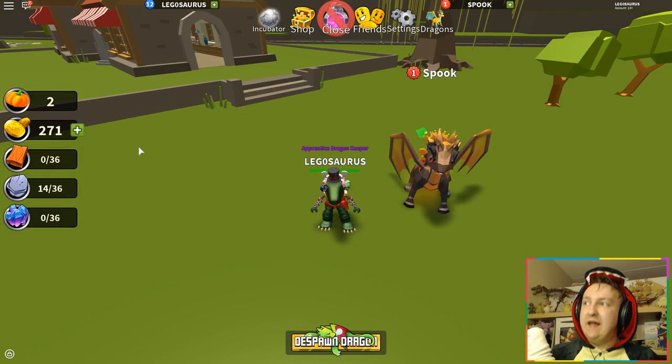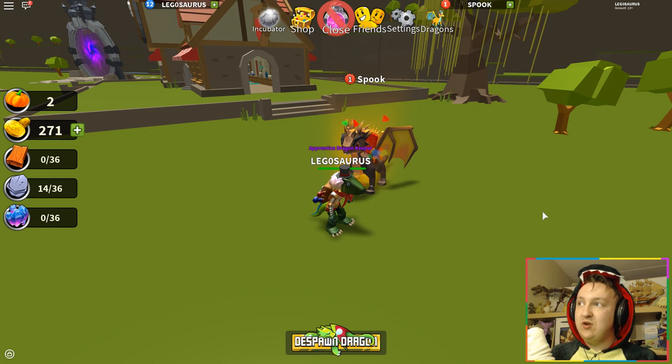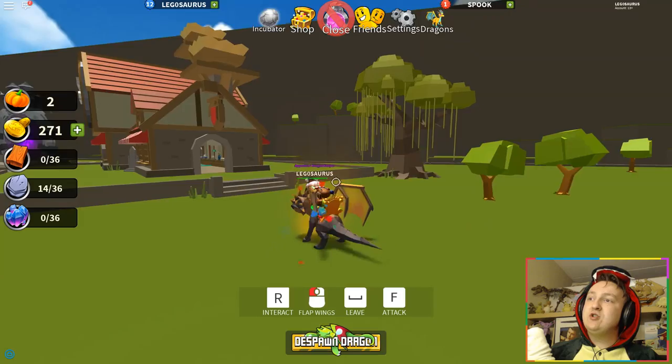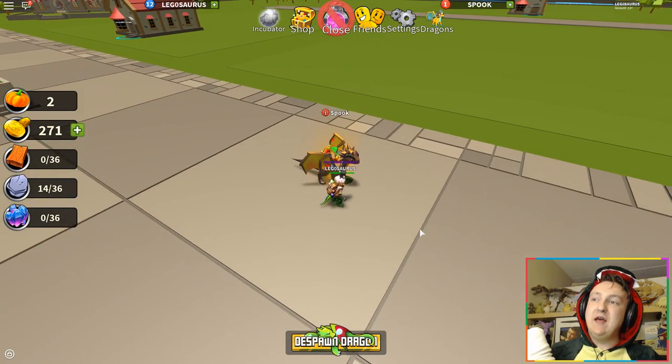That's basically all there is to the Halloween event — you collect pumpkins everywhere and if you have enough, you can buy a really cool Halloween dragon. I got the cheapest one in this video but I'm going to try to save up for the others. My favorite part is that you can't use Robux to get pumpkins — you can only get them by really playing, so only real players can get the Halloween dragon. Anyway, that's it for this video — tell me if you're still playing this game, and let me know what other dragon games you'd recommend. Hope you have an awesome day!